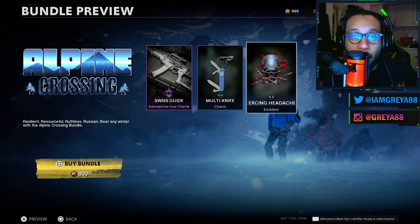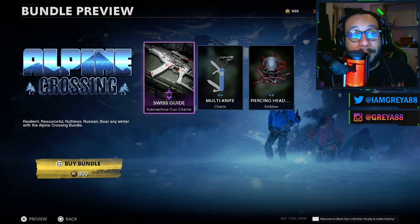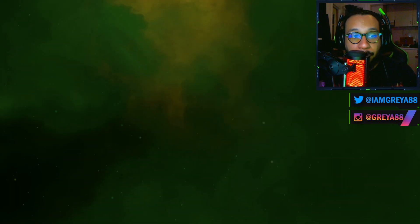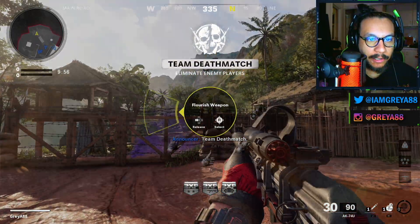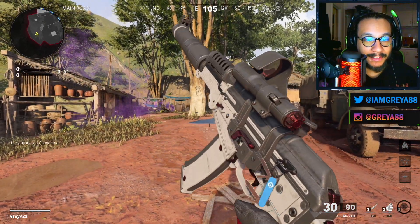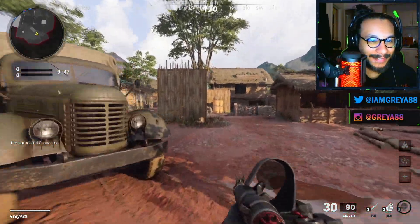Last but not least, an emblem called Piercing Headache. A pretty straightforward video today — this blueprint looks amazing, the Swiss Guide blueprint for the AK-74U. It's a cop — let's buy this bad boy and bring this blueprint out into the field. It looks like a good setup so we'll see. Let's take a quick inspect of this gun — look at that, that looks good, that's a nice looking blueprint, it's dope.